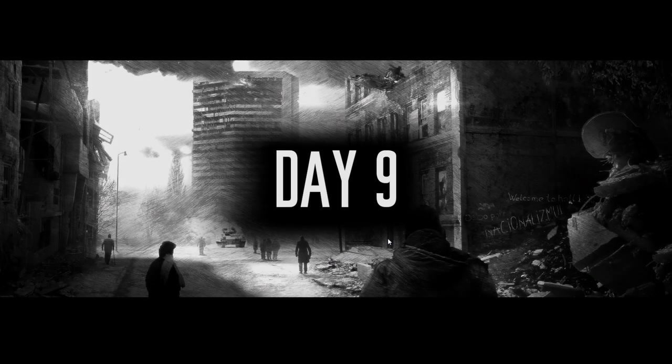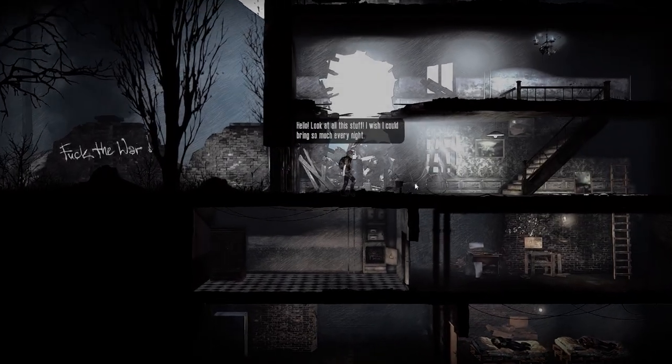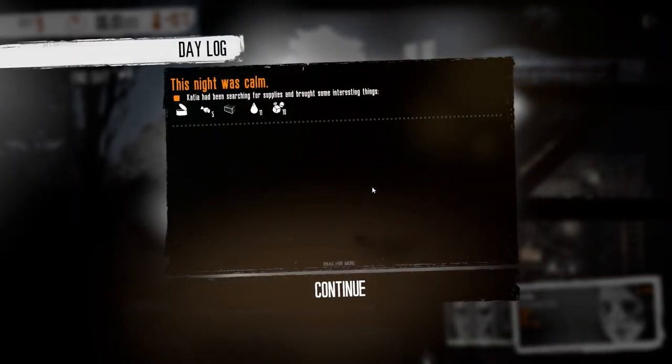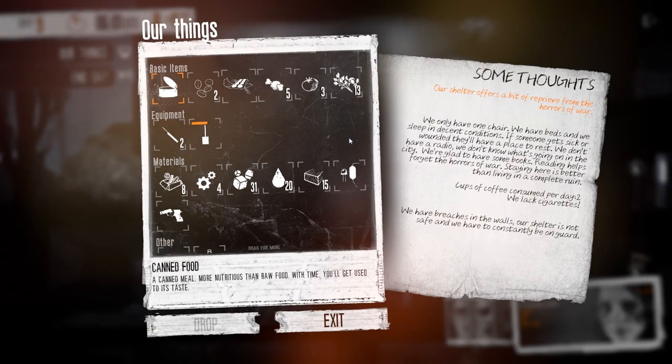I feel so terrible. But this is one of those decisions you're going to have to make — decisions have heavy consequences. I'm trying to stay alive and keep my survivors alive, and I feel horrible stealing from that poor couple. But hey, you've got to do what you've got to do to live. This night was calm — we didn't get attacked, and Katia searched and found some things which automatically go into our inventory.